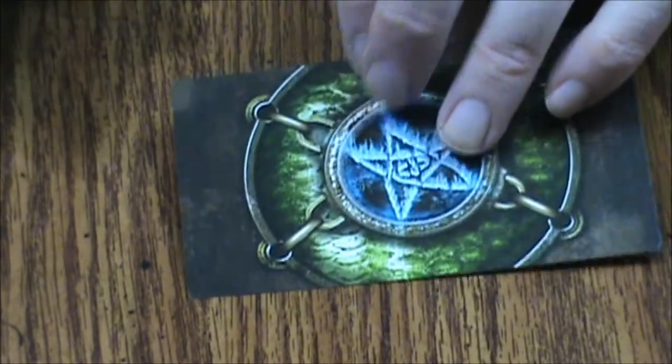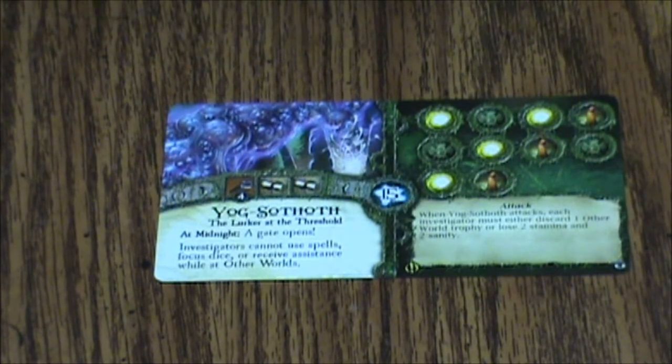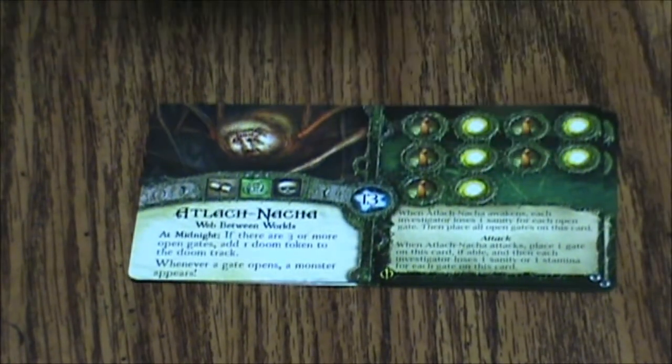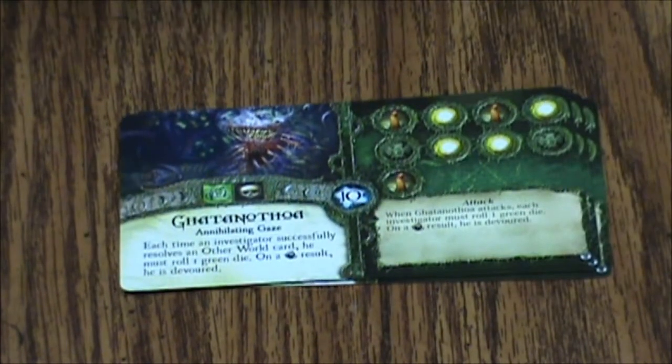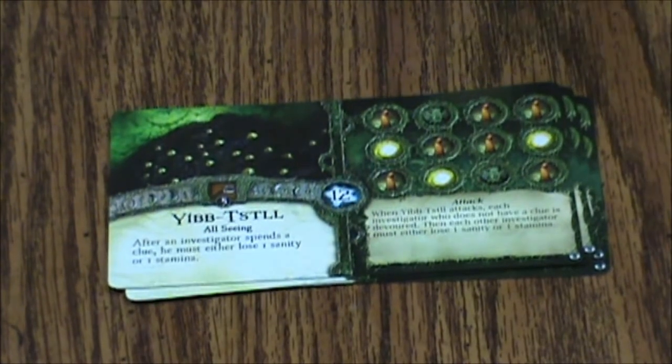Here we've got our Ancient Ones cards. We've got Yogg-Sothoth, then Atlach-Nacha — the Web Between Worlds. And then we have — I don't know how to pronounce both of these — Geta-An-Otha, Yib-Still — All Seeing. And that's our new Ancient Ones.